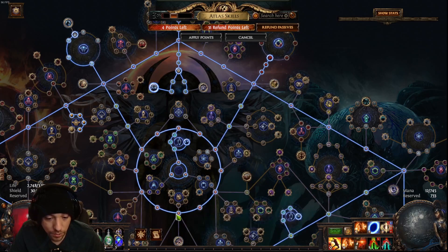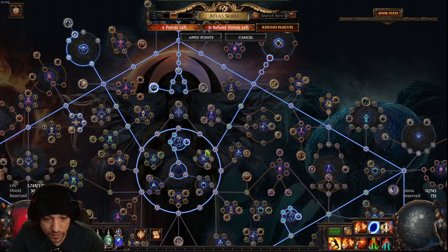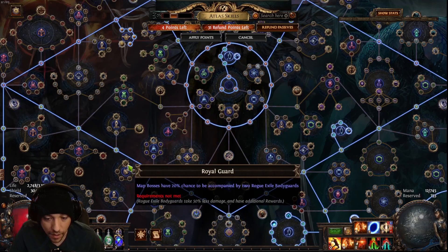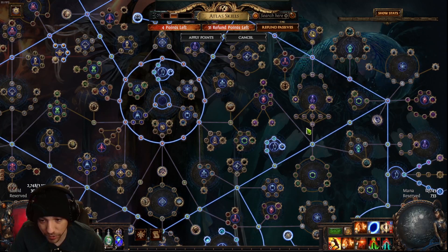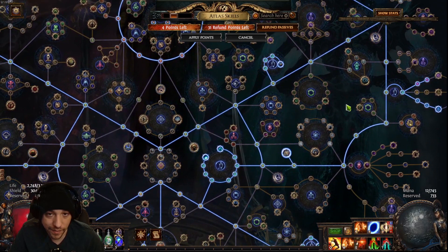I do increased quantity in the circle — you can never have enough quantity. The more things drop, the better your chance of finding something good. The middle nodes give quantity and rarity so prioritize those before the outer ones. I have four points left and haven't decided where to put them yet. There are the Royal Guard and exile currency chance nodes where map bosses can have two extra rogue exile bodyguards, but I've never found anything great from those. You can pick and choose — if you don't want Harvest, you can put points into Expedition, Legion, Breach, or whatever you enjoy.